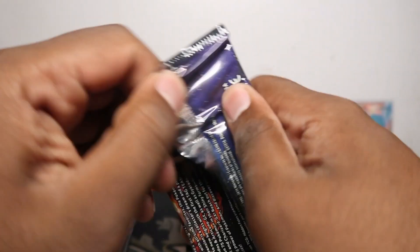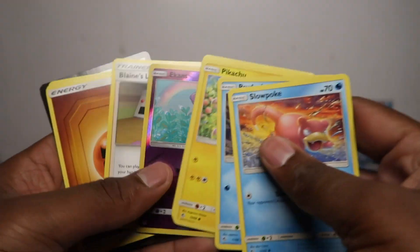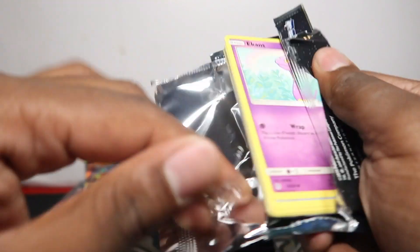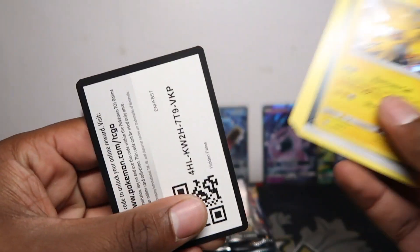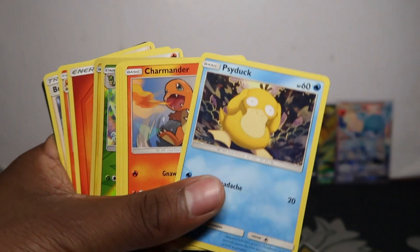We usually do this sort of opening - straight to the rare - for like a hundred pack, 50 pack, 30 pack openings, anything more than 30 packs that isn't a new set. I'll go straight to the rare. So if you like that, make sure to subscribe. Just the Charmeleon reverse, but then we've got the Zapdos hollow rare - don't complain. That tin was very good with the Glaceon. The Glaceon probably pays for the tin itself, so it basically works out free.